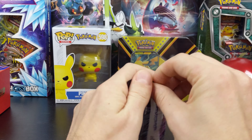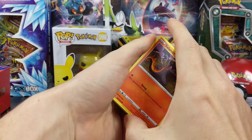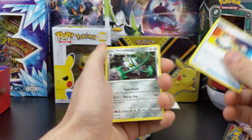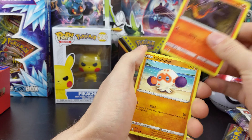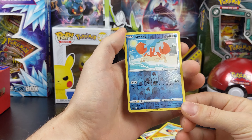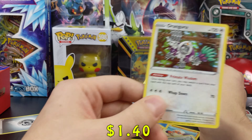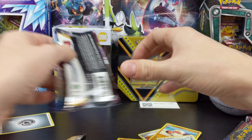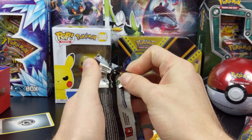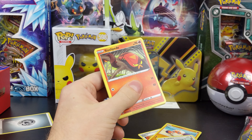First pack. Raboot, Raboot, Salandit, and Ghastly. Krabby's the reverse, and a Hollow Orangaroo — nice. That's pretty cool. Am I going to get anything good out of this Elite Trainer Box? I don't know if I'm ever going to top that Champion's Path box I got yesterday.